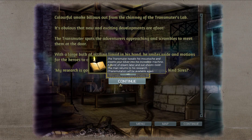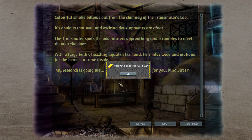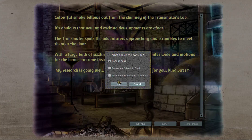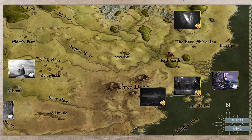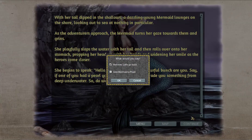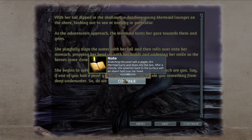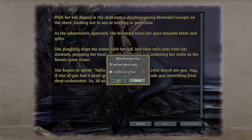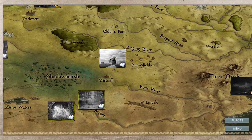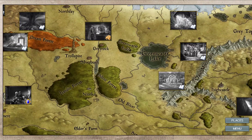The transmuter twiddles his mustache and inserts silver into his incredible machine — a burst of steam announces it was converted to gold. We've got the mermaid as well. We picked up a pearl so let's give her that. And dive down to the bottom of the sea. It's the Amulet of Chaos, so it's pretty much useless. I don't have a problem with it — it's just not something I find particularly fantastic, especially considering that it stops your mana regeneration.